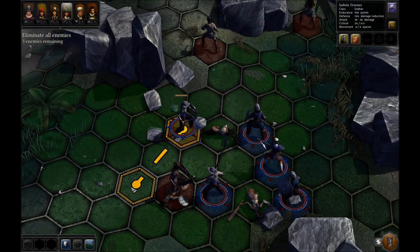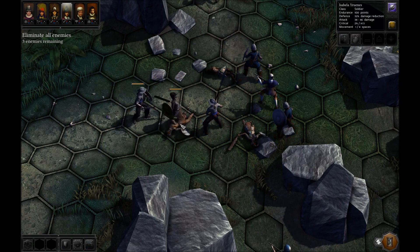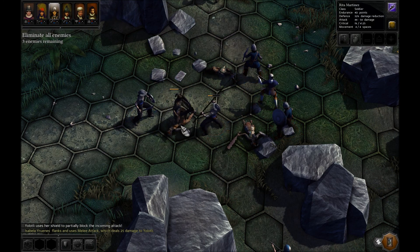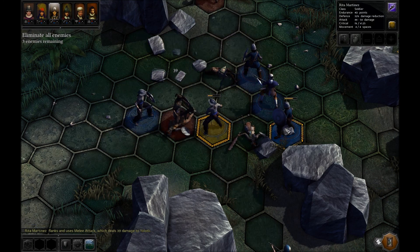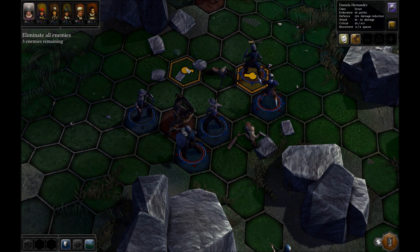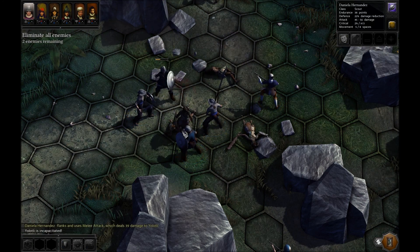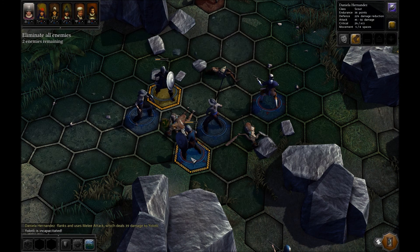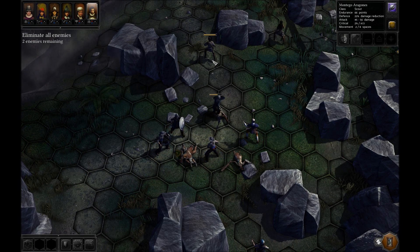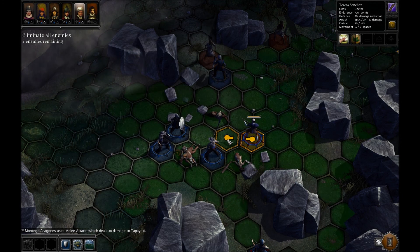Okay. One, two, three — that's doable. One, two, three. Start off with the flanking damage. Go ahead and move Montego here, and we'll have Daniela go ahead and move up, and then we get another flanking damage. Yeah! Yeah! Kind of a waste, but then we'll have Montego just go ahead and rush this guy. Yeah!